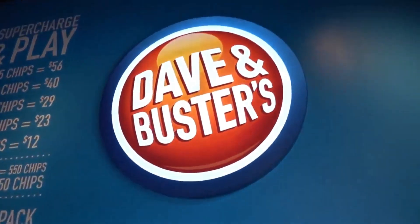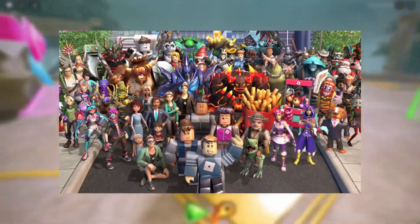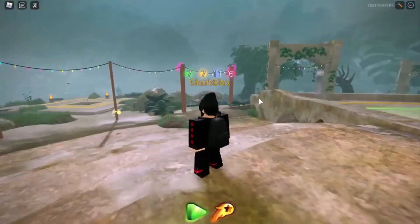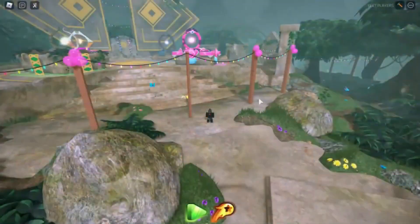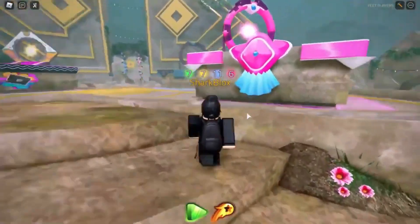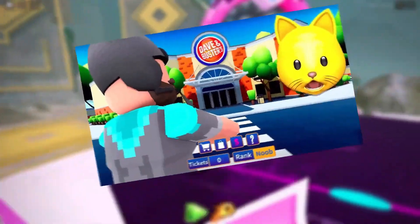US restaurant chain Dave & Buster's announced its entry into the Roblox Metaverse by creating a series of mini-games that can be accessed via their virtual location. The teaser for the title was launched via Twitter and surprised the community. The Dave & Buster's Entertainment Company headquarters in Campbell, Texas claims its new product is an interactive and immersive digital experience that reflects the energy of one of D&B's physical locations.